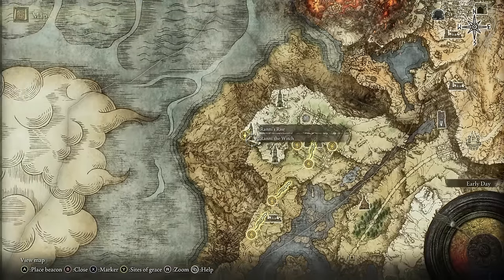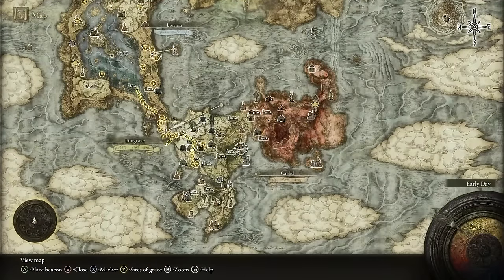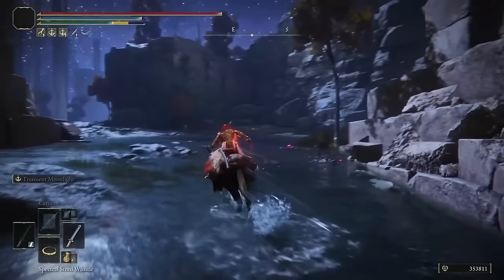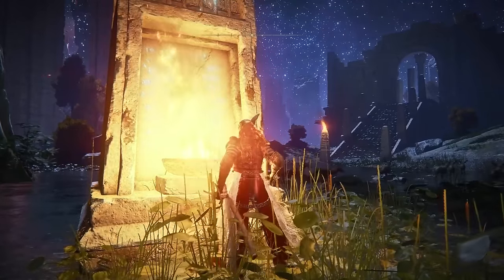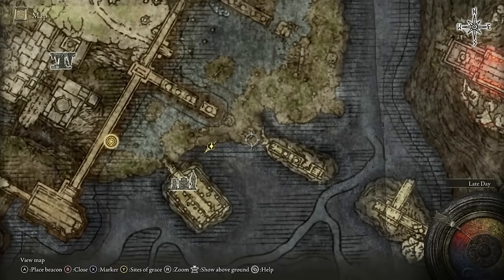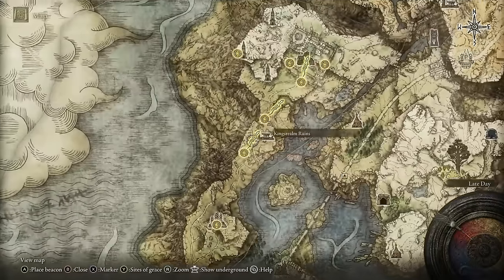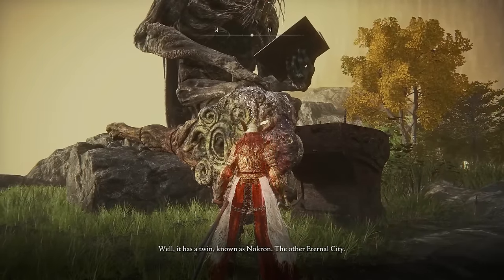Your first objective is to find Blyde. He'll be in the underground area just below Nokron, which you access by going to the Siofra River Well on the map. Take the elevator down into the underworld. When you first enter, you'll end up in a giant open area with massive pillars. Head directly east from there. You'll find Blyde on a ledge at the very eastern side overlooking the giant structures. He'll say you can't access Nokron from this location, so head back to Iji just below Caria Manor and use his dialogue about the eternal city of Nokron.